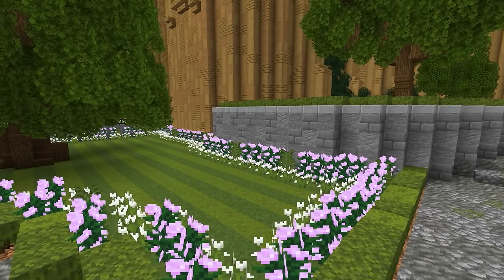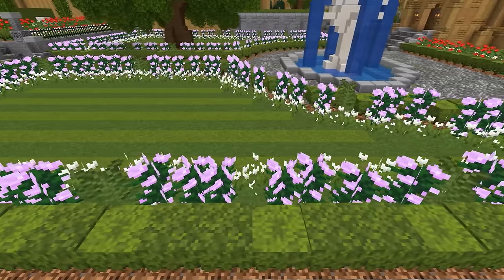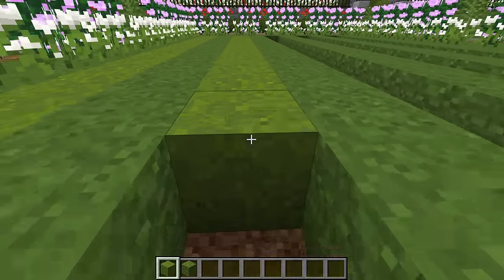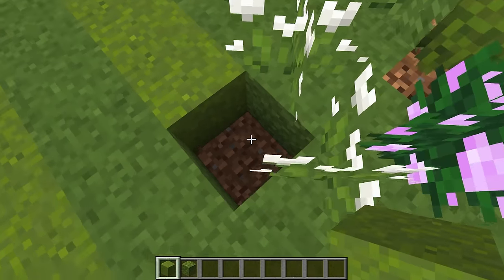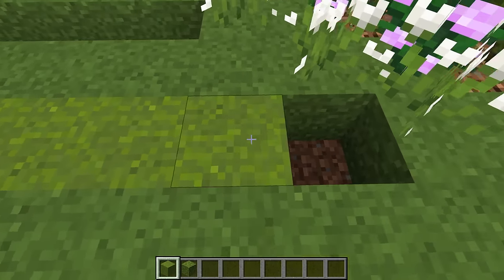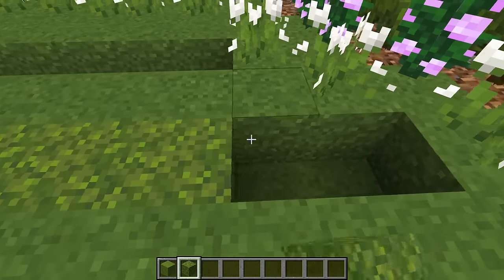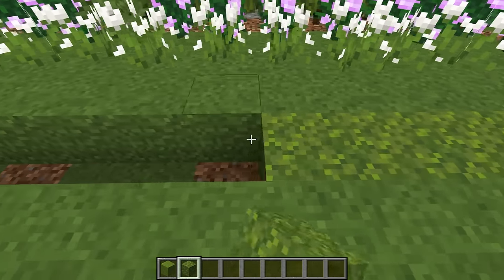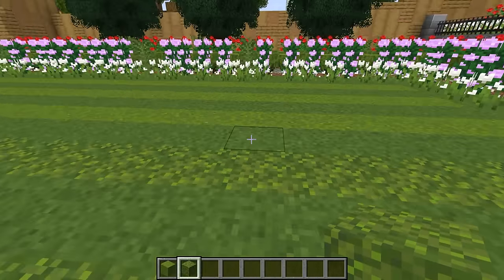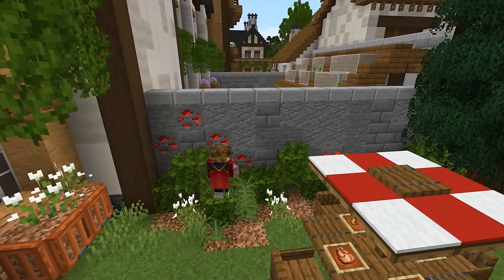This next Minecraft trick has been around for quite some time but is still very underused, especially for well-kept gardens. If we add alternating rows of grass blocks and green concrete powder, we get a kind of mowed lawn effect, which gives a really nice look for gardens. You can also swap the green concrete powder for moss blocks, which gives a very similar effect. My personal favorite is the green concrete powder.